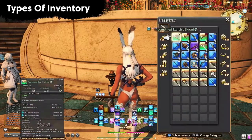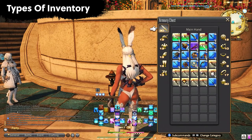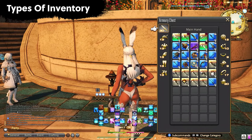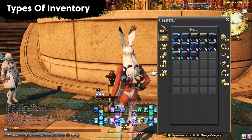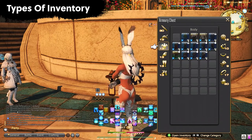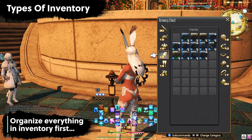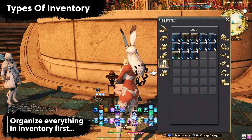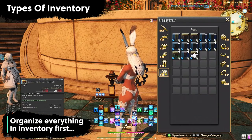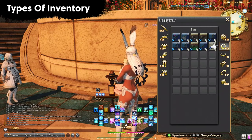You also have your armory chest, which is different from your inventory. You can find the armory chest just under settings, and each piece has something between 25 to 30 slots. I personally do not like to keep things in the armory chest — I'd rather keep it in the inventory and manage it from there. Especially as you level up more jobs, this gets really easily cluttered and you can lose track of stuff very quickly.